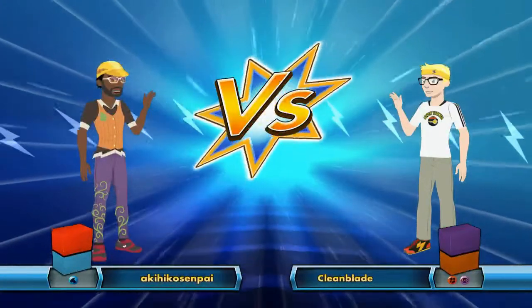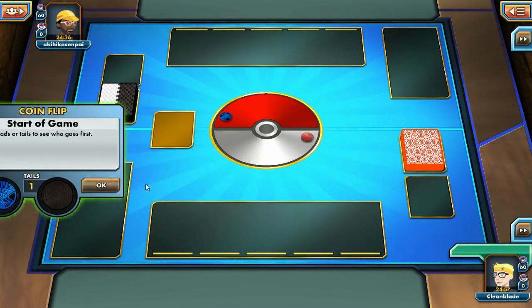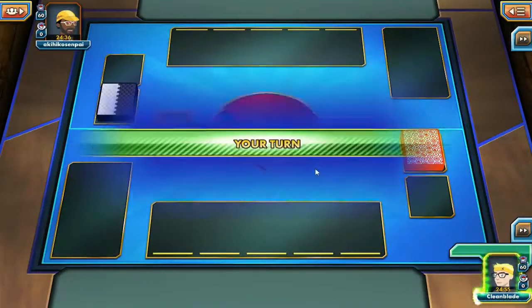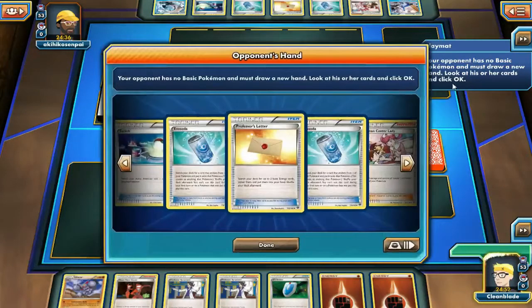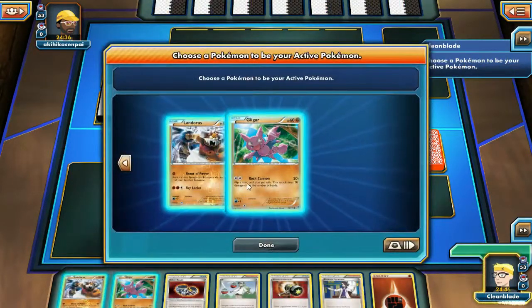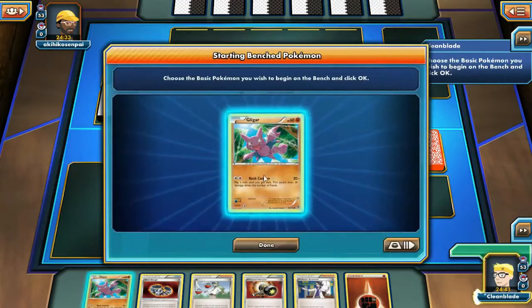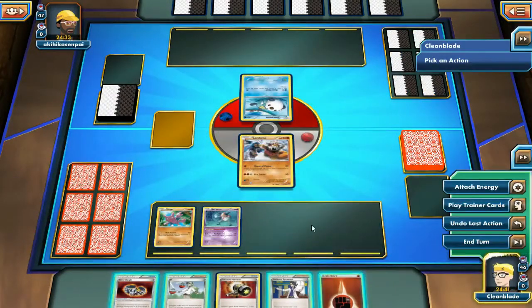We found a game — looks like we're going first against a water deck. This could go either really good or really bad for us depending on what type of water deck it is. If it's Kyogre it could go well if we get really good energy removal. We had to open up with a mulligan and so does our opponent. Looks like he's playing some Blastoise, which is kind of rough for us because we have a lot of water weaknesses.